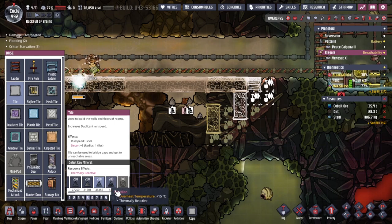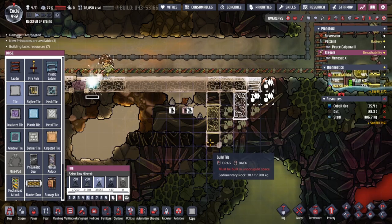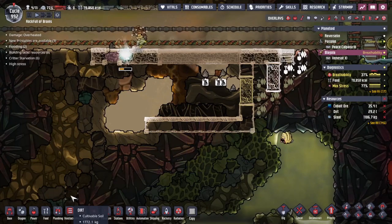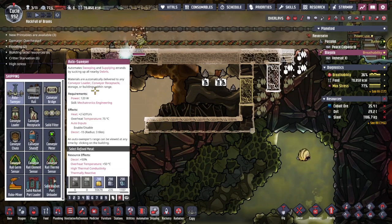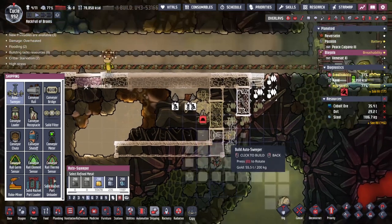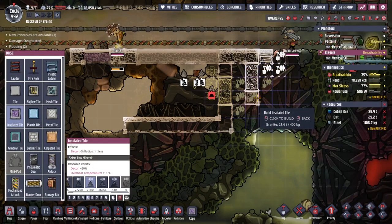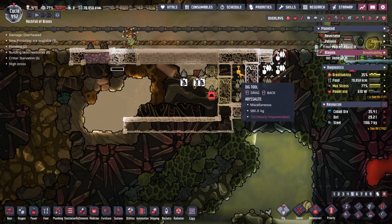Unfortunately we've only got enough obsidian for two tiles, so I don't think that's going to work. We're going to have to use the sedimentary rock, which is also thermally reactive. We'll put one there and then go underneath and maybe up the other side. Actually, leaving room for the autosweeper — but we can put the autosweeper right here. Maybe another insulated tile here and here. That should keep us nice and safe; all the heat can be kept in there.